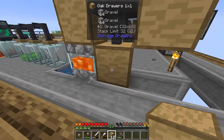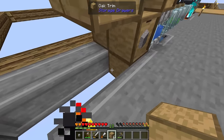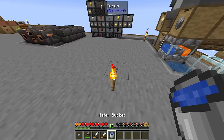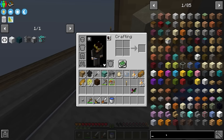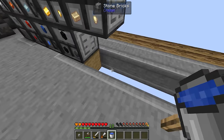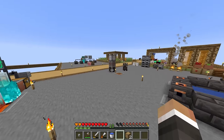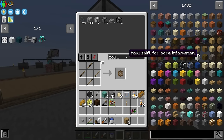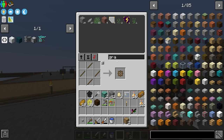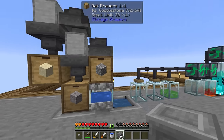We break these blocks and use trim like cable to connect these drawers to the drawer controller. So long as the trim touches a drawer that's touching the controller, and on the other end touches the drawer you want to connect, it all works. I'll run the trim under the platform so it's not just sitting in the ground. There we go — oak trim all the way across, and now the cobblestone and gravel are available to us in the system. Perfect.